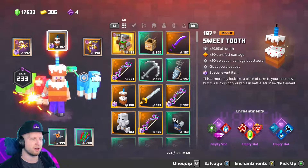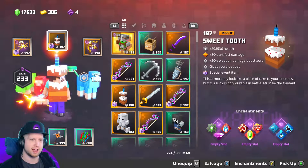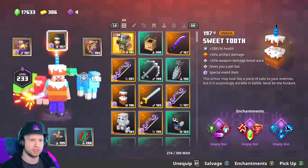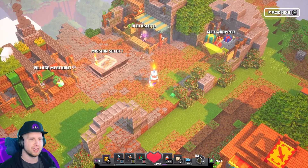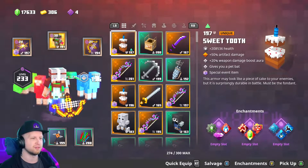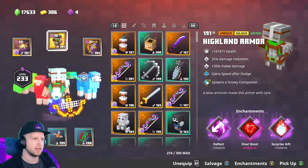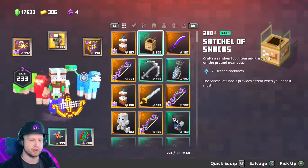Here's the cake armor — it's actually got 50% artifact damage, 20% weapon damage, or gives you a pet bat and looks hilarious. Seriously, it just looks stupid and I love the sound when you put it on. It doesn't make any sense, but it's weird and I like it.